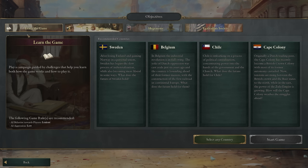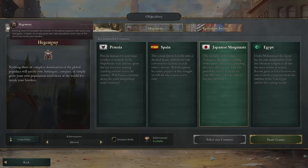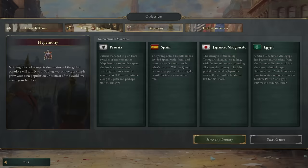I would recommend your first playthrough using 'learn the game.' I immediately jumped in and started playing Persia because Persia is my favorite nation in Victoria 3. But today we're going to be playing Japan — people voted for Japan — and we're going to be playing with the hegemony objective. These objectives just give you an idea of how to guide your country towards global dominance.